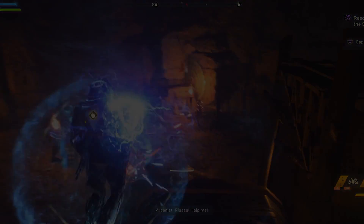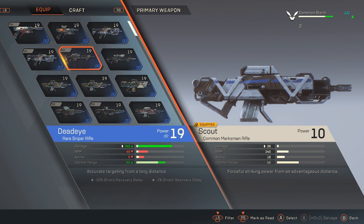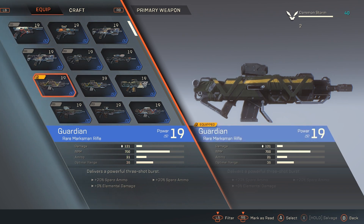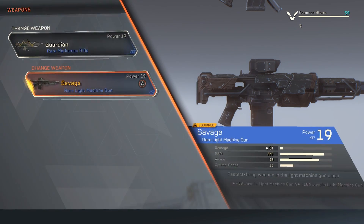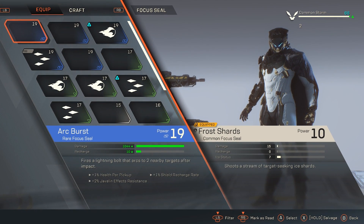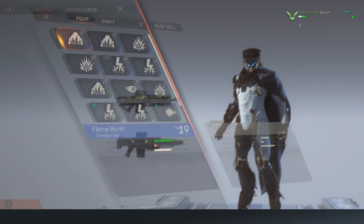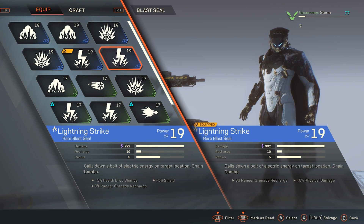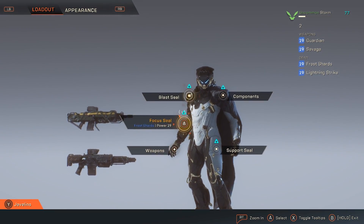By now we all know that Anthem has a build system akin to that of The Division, where you can opt to build to certain core strengths of your javelin and improve on many in-game statistics. Being able to put builds together in a good way is still something many have yet to master, and after several years of playing games like The Division and Monster Hunter, it's something I want to pass on.